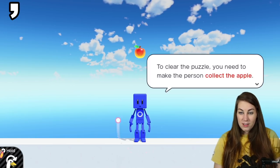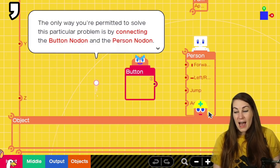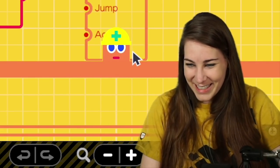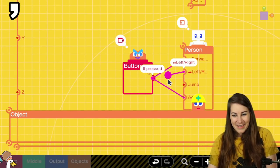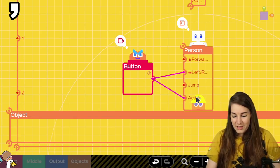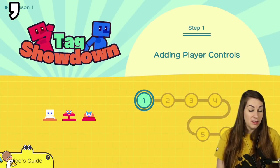Welcome to the puzzles! To clear the puzzle you need to make the person collect the apple. There's nothing you can do to make the person move — the only way you're permitted to solve this is by connecting the button nodon and the person nodon. Spoilers! How am I going to solve the puzzle if you just tell me? Let's try to cheese it — what if we only do one direction?